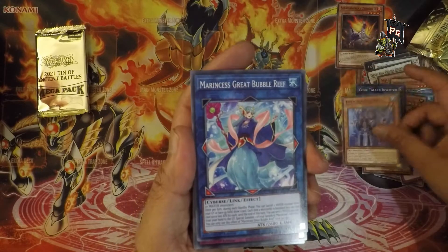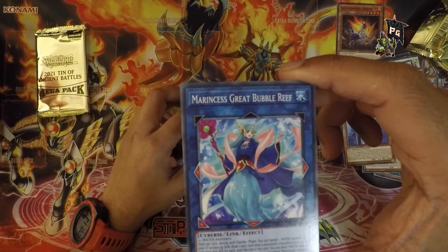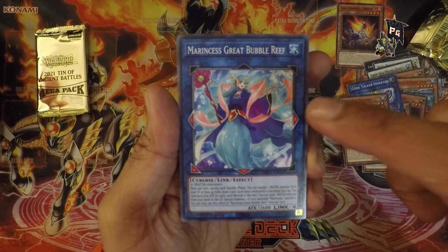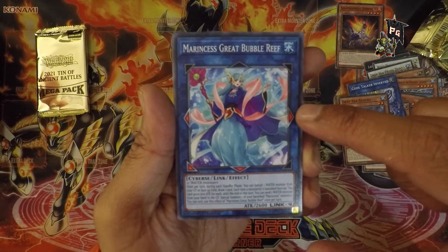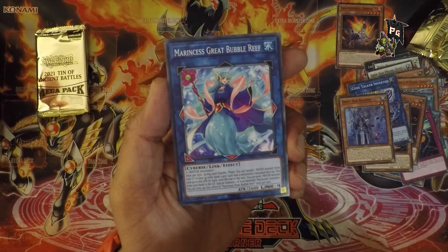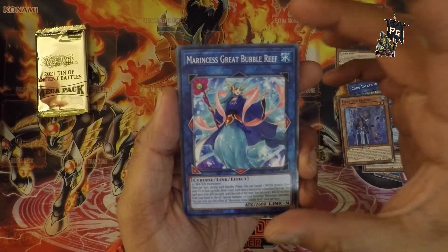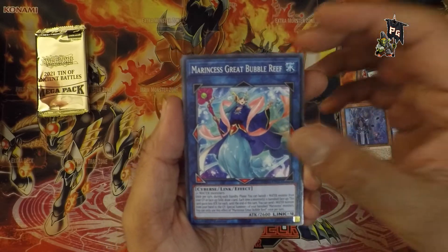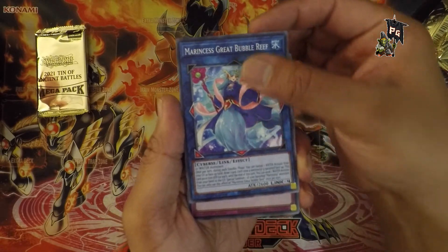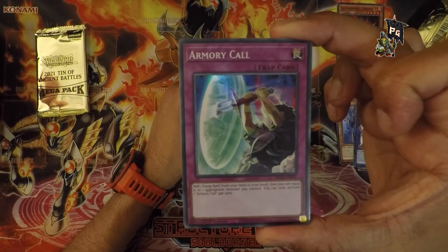Marincess Great Bubble Reef — hold on. There's a person in the picture. Is their name Marincess Great Bubble Reef, or is that describing the area this person is in? I feel there's so much missing from what's happening here. Maybe the person's name is Marincess Great Bubble Reef — it might be a legitimate name from a culture I'm not familiar with.